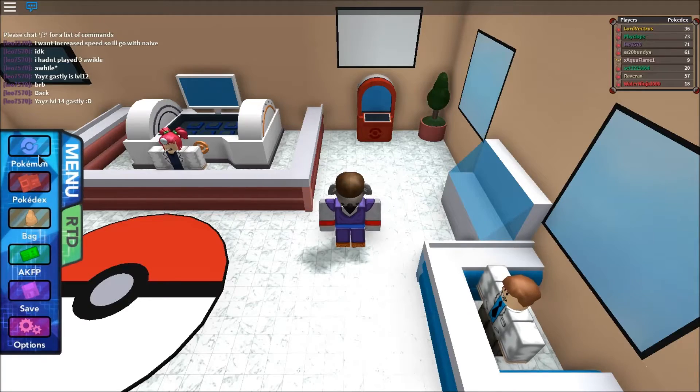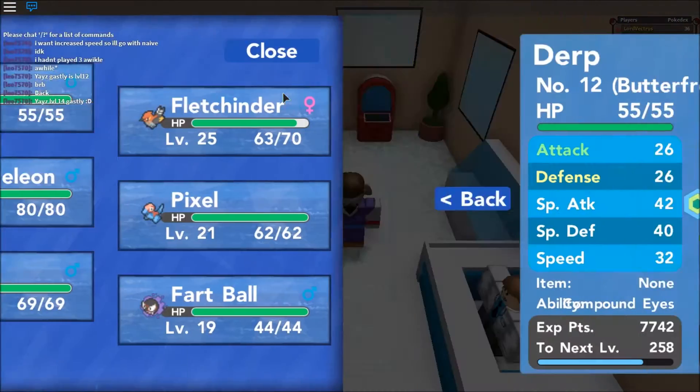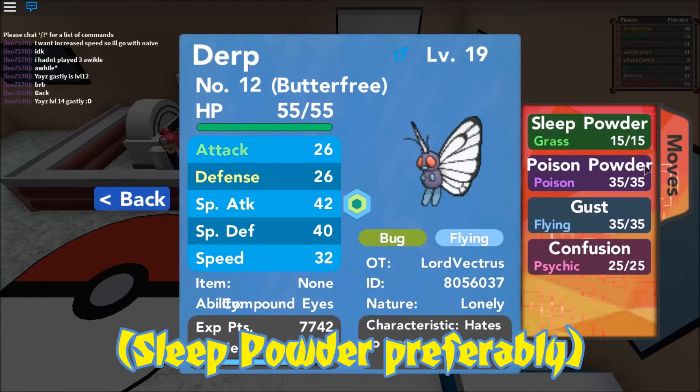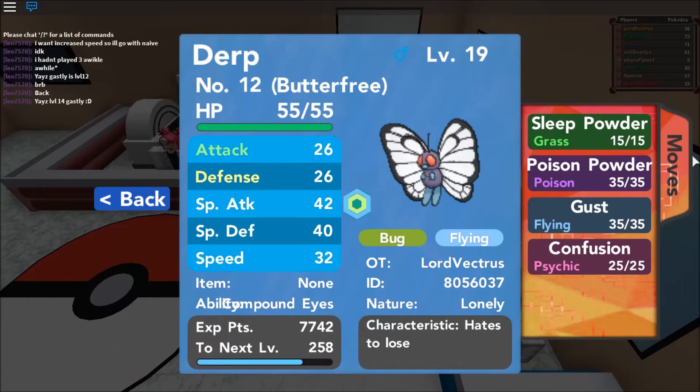Obviously you're gonna need a Butterfree because it's a Butterfree guide. It has to have the ability Compound Eyes, which I believe all of them should have, and it has to have a move set with at least one of the moves: Sleep Powder, Poison Powder, or Stun Spore, and some moves that can do some damage.